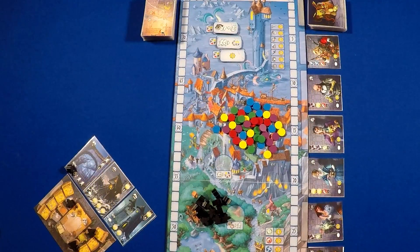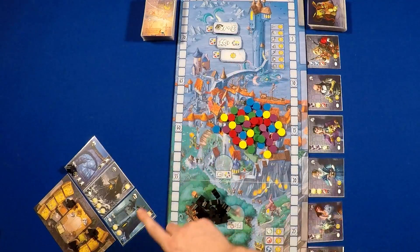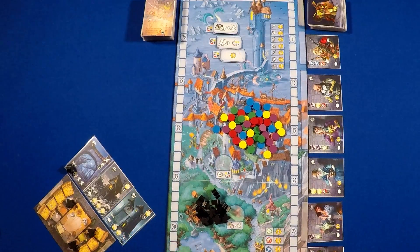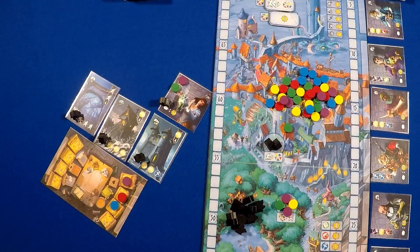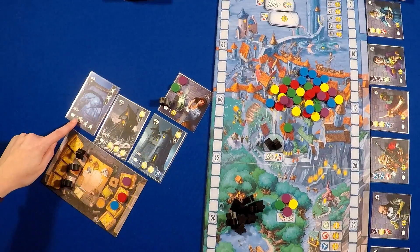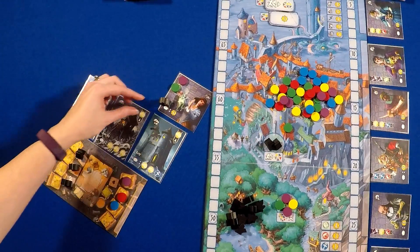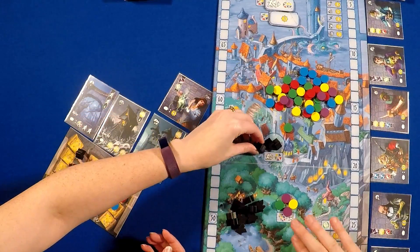Then comes the thieving phase where players take actions like recruiting more thieves, using power tiles, or sending their thieves to locations to gain treasure or fence their treasures. After all players have passed, you move to the cleanup phase. Any thieves on location cards in front of you move to your player board. Any treasures and thieves on fences, or on spaces on the board, go back to the supply.